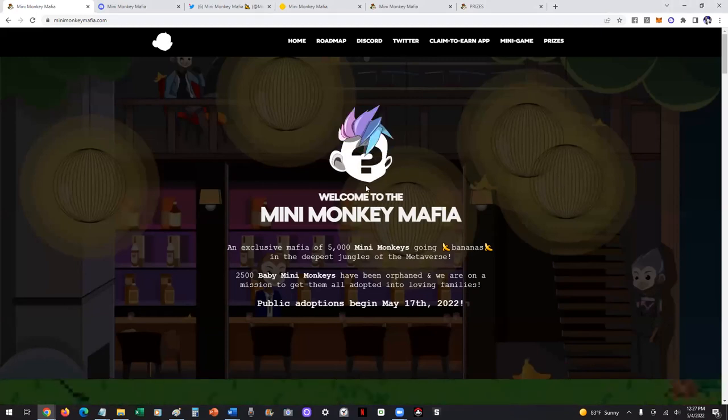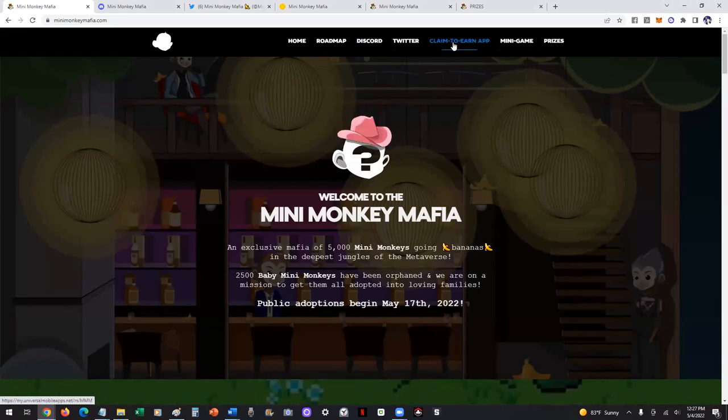So when you get to MinimonkeyMafia.com, you'll see at the top we've got a menu here. You've got the roadmap, you've got Discord, Twitter, claim-to-earn app, minigame, and prizes.